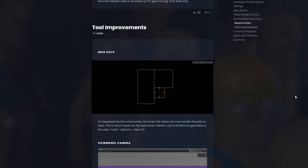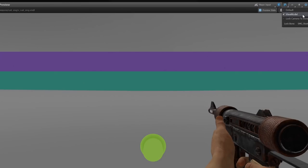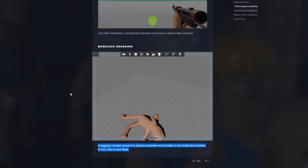There were some improvements to the tools. A couple days ago the dot grid was added. In Source 1 there was an option to have a dot grid like this and some people liked it — I never used it personally, but now there's an option in sandbox's hammer. They also added a view model camera for the anim graph editor, so now when you're setting up animations for your weapons you'll be able to see them in first person mode. Dragging models used to be broken inside the model editor, but that's been fixed now.